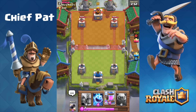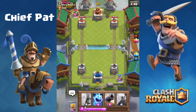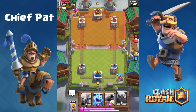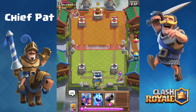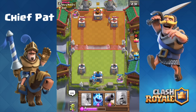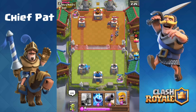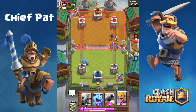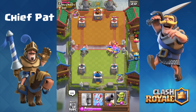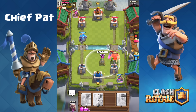Next we're against Isa from Glory Makers. Elixir Collectors go down for both of us. I always place my Elixir Collector on the opposite side from my opponent at the start, so I can attack down their lane without worrying about them fireballing it. For example, if I drop Three Musketeers on the bottom left, they could Fireball those down plus the Collector. You never want to deploy troops and your Collector on the same side — it gives them an easy Fireball or Poison opportunity.